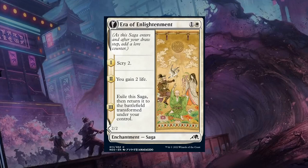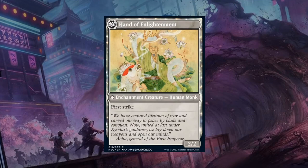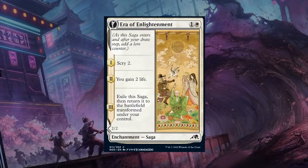Era of Enlightenment — a 2-mana Common Saga. On the first chapter we Scry 2. On the second chapter we gain 2 life. On the final chapter it transforms into Hands of Enlightenment, a 2/2 Enchantment Creature with First Strike. We do have to wait quite a while for it, but Scry 2 and gain 2 life in the meantime helps us stay alive and find answers. Even if we top-deck it in the late game we still get the immediate value of Scry 2 to dig towards our next card. If we play it on turn 2, the 2/2 First Strike should still be relevant by the time we get it. Era of Enlightenment seems fine — probably still only a C, but might go up in value in the Green-White Enchantment or Black-White Artifact Enchantment decks that care more about the card type.